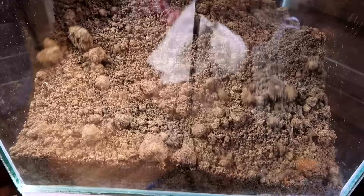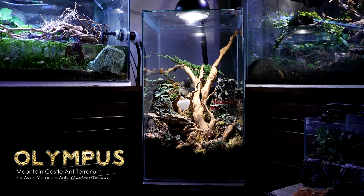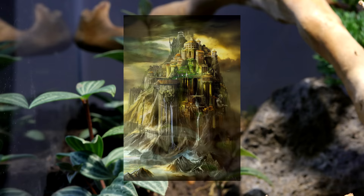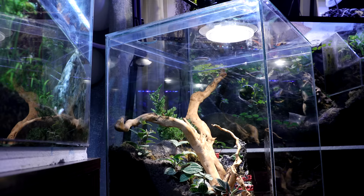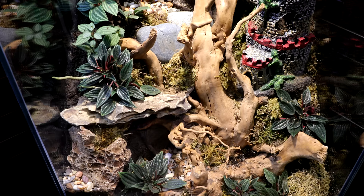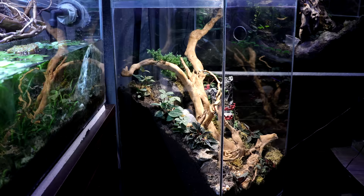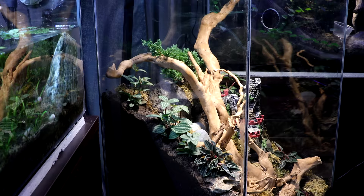Three hours later, the ant kingdom was complete. AC Family, behold! I am proud to introduce to you Olympus, our new mountain castle ant world. I found Olympus a fitting name because Mount Olympus from Greek mythology was a mythical home created by the new gods after the Battle of the Titans. The first thing you might notice is that it is a sloping ant world — I wanted to create a mountainside feel to provide a lot of digging space for the ants, but also a greater amount of above-ground foraging space. Viewing from the side, you can see so much moist, rich soil for the ants to build their tunnels and chambers in, measuring 40 cm at its deepest point and 10 cm at its lowest.